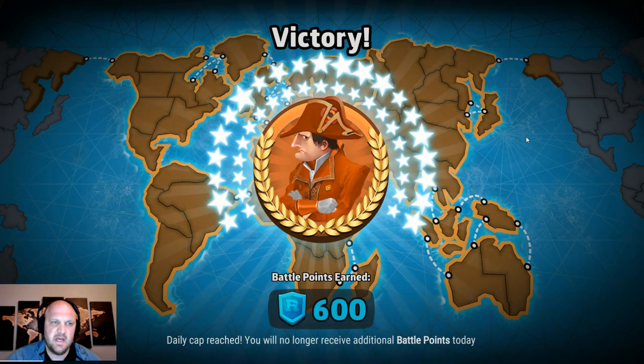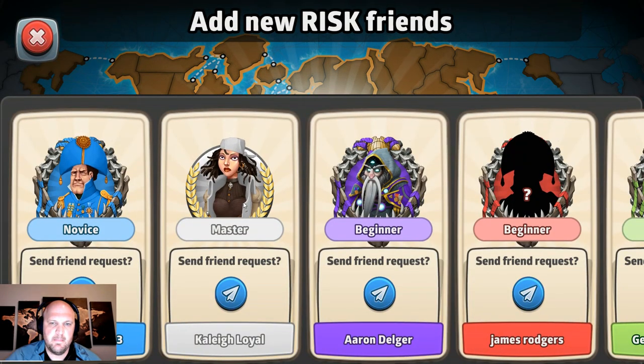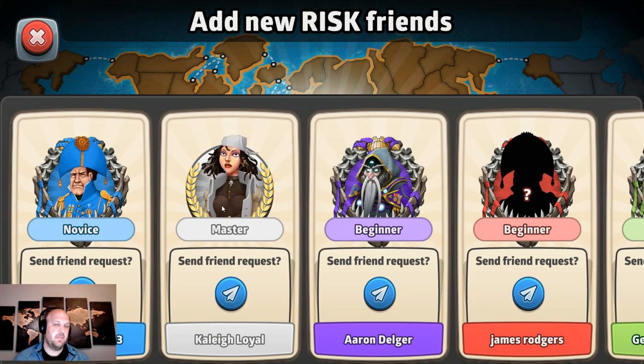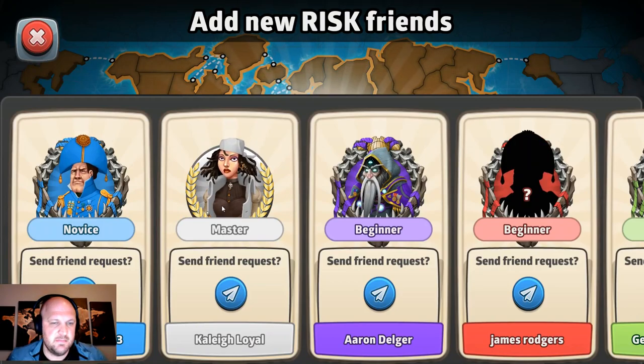I don't know if we'll see anybody high ranked. White was a master — the others were beginners. White, I think, should have abandoned South America completely and just built a stack elsewhere and looked for opportunities. Subscribe and follow.